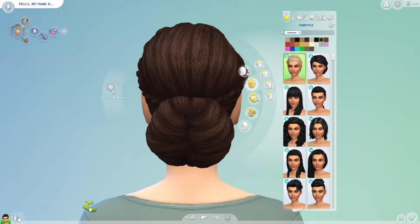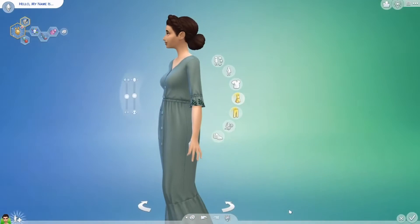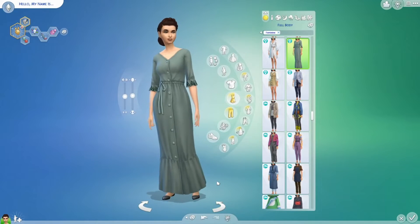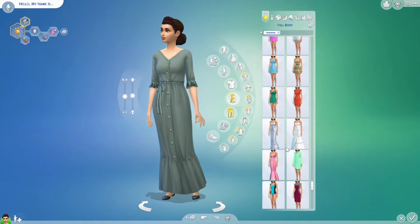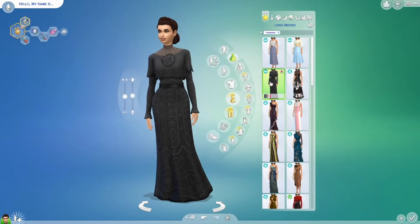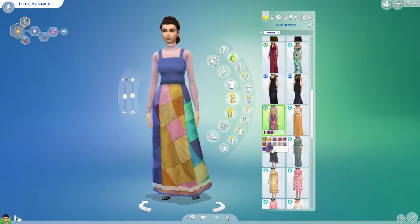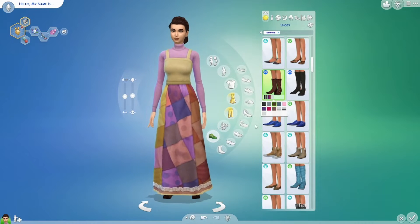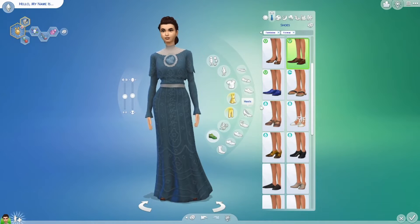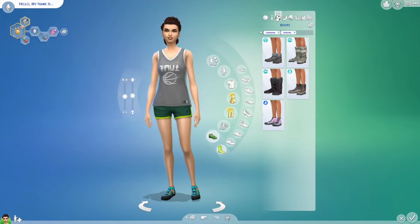I figured people back then probably had their hair up a lot — they didn't really wear their hair down, especially older ladies or young adults. I like this dress, but I was trying to see what would be more in the Cottage Living stuff. That's a vampire's dress, but I went with this one. I thought it looked more country, because I'm going to start her out in Henford-on-Bagley and she's going to have some animals and be farming.